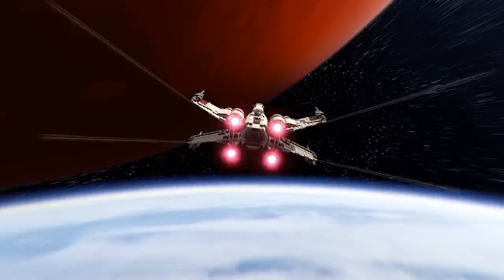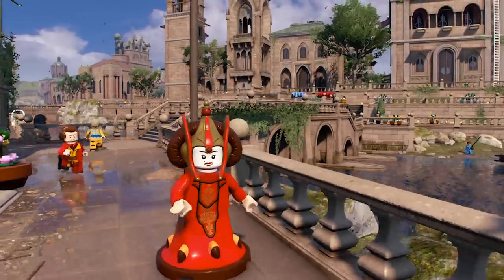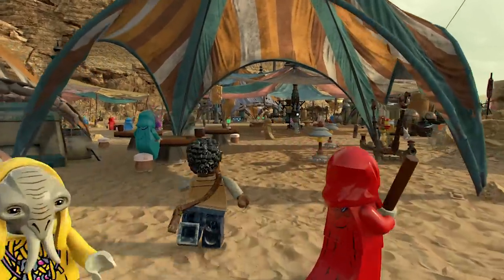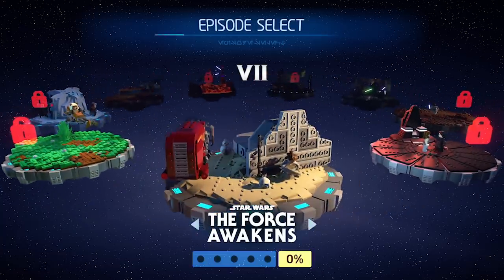In Lego Star Wars The Skywalker Saga, we had an incredible opportunity to build planets — planets that we'd been to in our imagination, planets that we'd loved as fans of these stories across nine movies. One of the big things we wanted to focus on when we started this game was freedom. We wanted to blur the lines between levels and open world exploration so that it felt like one big cohesive galaxy. The game itself is obviously episodic, and as players play through those, they will unlock these wonderful planets that they'll get to explore.